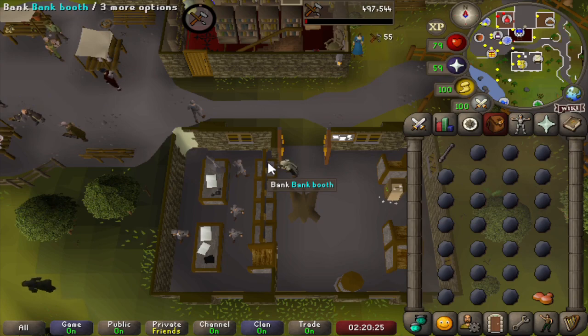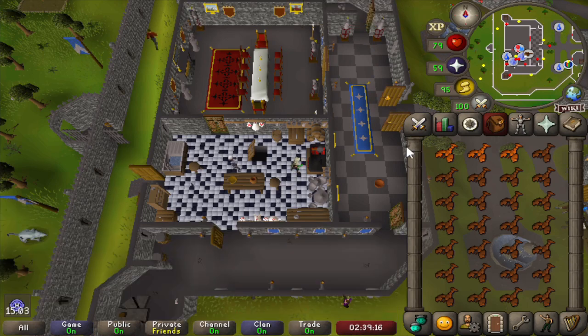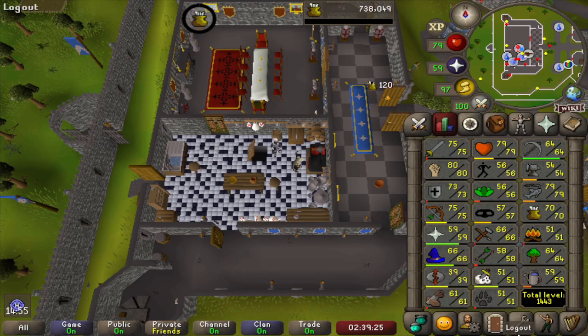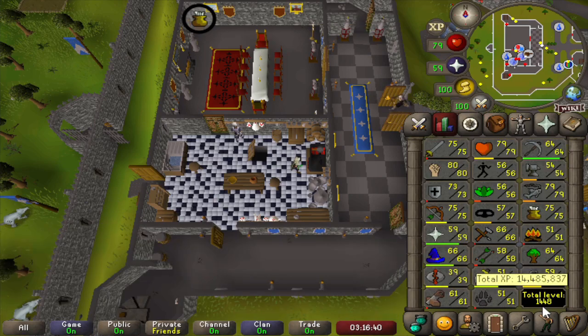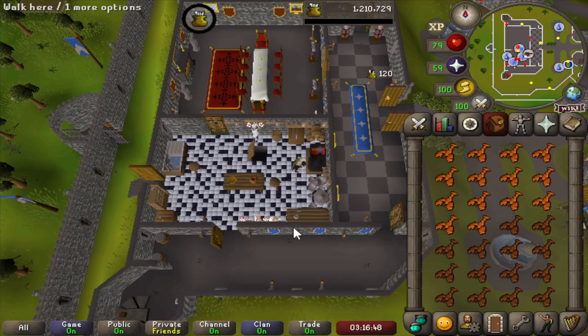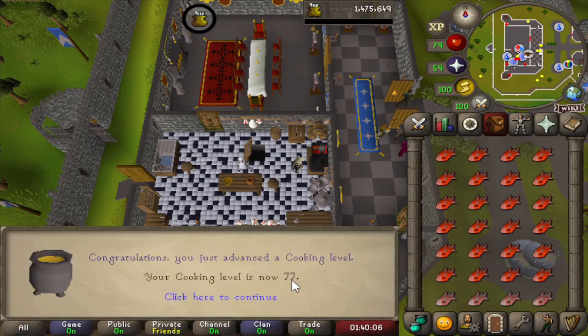Let's just cook some of the lobsters we have - and there's the first cooking level, we're up to 70 now. We're not burning as much of the lobsters as I thought, so that's pretty good. We still need 7 levels so we might just do it purely by cooking. All these lobsters from Tempoross loot have brought us pretty far, and this is already going to be 75 cooking. We're almost finished with the lobsters but we still have 3000 bass in the bank, so that should be enough to get another 2 levels.